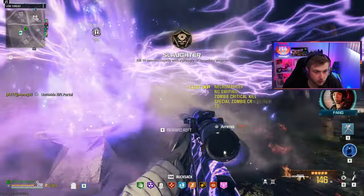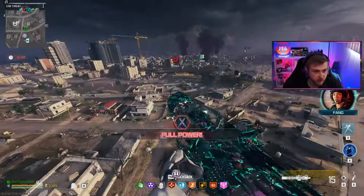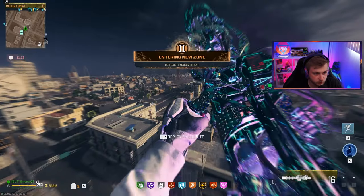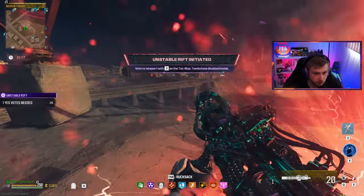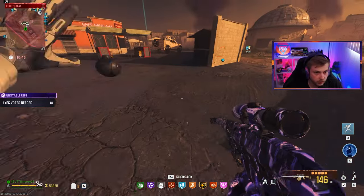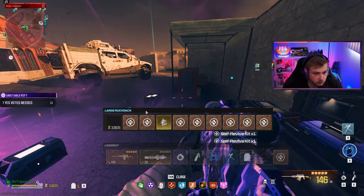We've got all three now. Let's make our way there before someone else steals this one — it's 700 meters away. Doesn't look like anybody's near it. Let's activate it, fly across the river to the next shop. Throwing a cashmere to protect me while I do this. We're dropping supplies and grabbing nothing but self-revives. Coming up on the Unstable Rift.